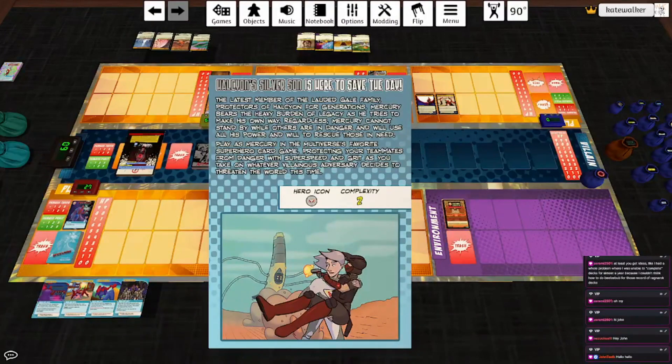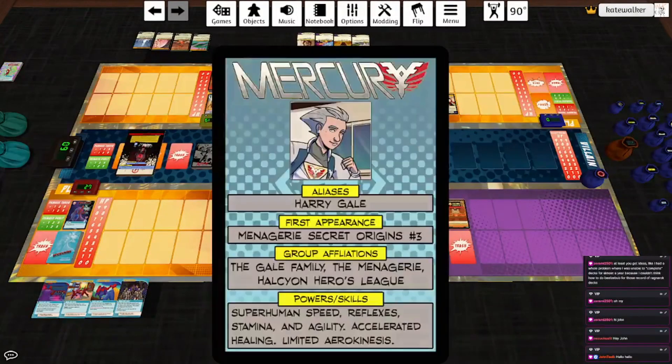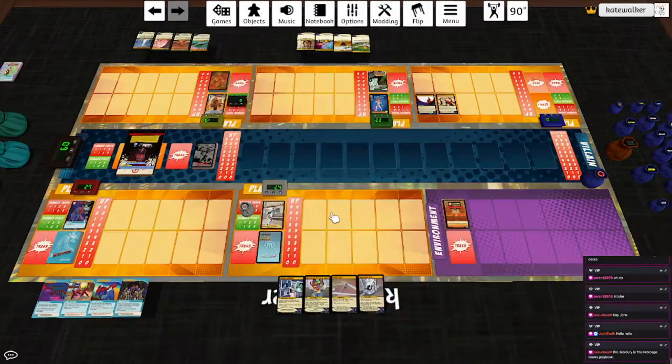As he tries to make his own way, Mercury cannot stand by while others are in danger and will use all his power and will to rescue those in need. Play as Mercury in the multiverse's favorite superhero card game, protecting your teammates from danger with super speed and grit, as you take on whatever villainous adversary decides to threaten the world — in this case, a blood magic frenzied werewolf. And of course, he has a cool trading card you can check out to learn his various stats.